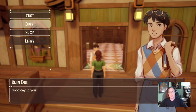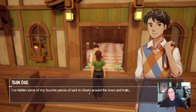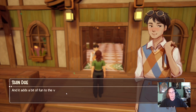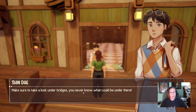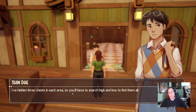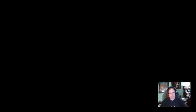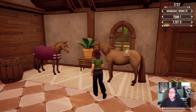Talking to Shindai: he says he's hidden some of his favorite pieces of tack in chests around the town and on the trails, and whoever is adventurous enough to find them deserves the equipment. He gives a hint to get started — make sure to look under bridges. He's hidden three chests in each area, so you'll have to search high and low to find them all.